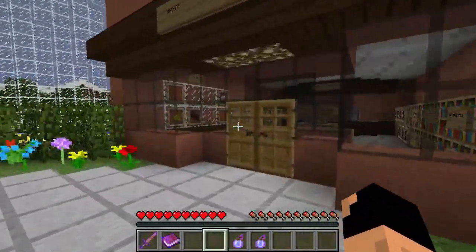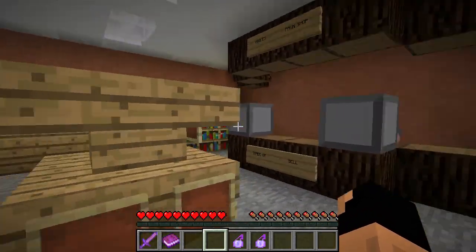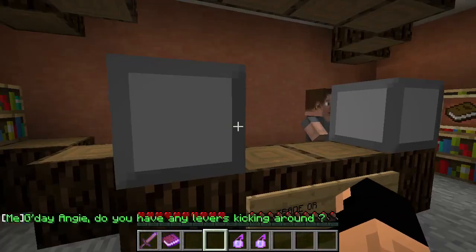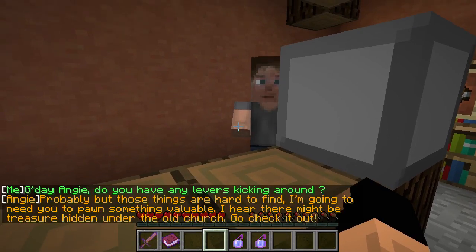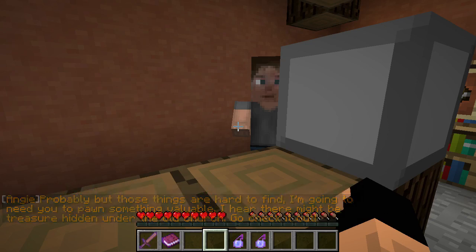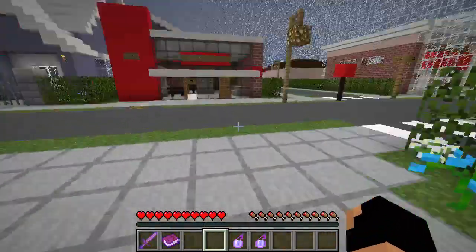We'll talk to everybody else in this area. Wait, what's this? Pawn shop! Anybody here? Oh wait — Angie! Good day Angie, do you have any levers kicking around? 'Probably, but those things are hard to find. I'm going to need you to pawn something valuable. I hear there might be treasure hidden under the old church — go check it out.' You see how cool we are? We gotta get levers from her.